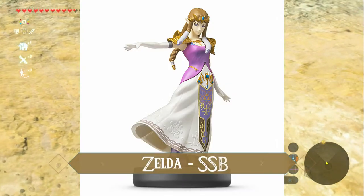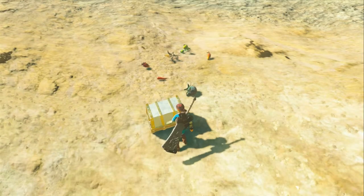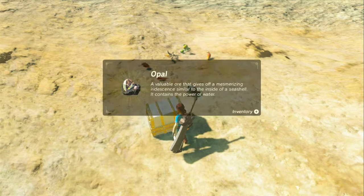Next is just regular Zelda. She always gives us carrots. Yep. And an opal.